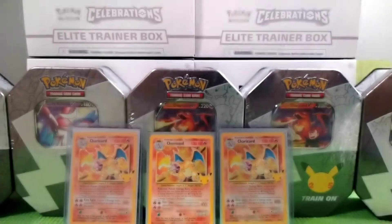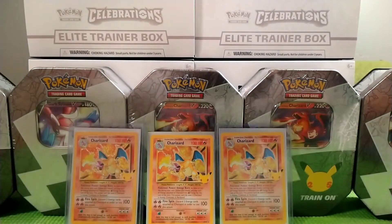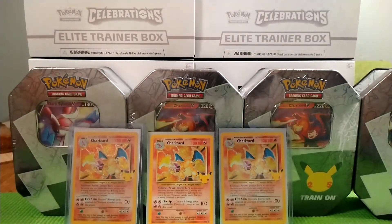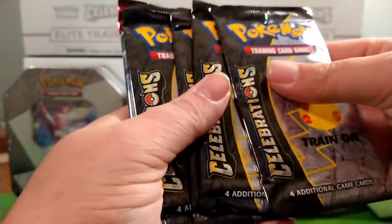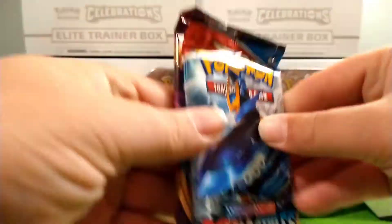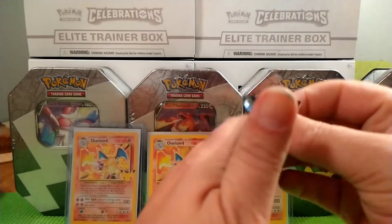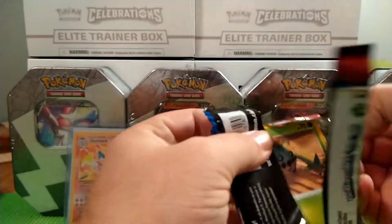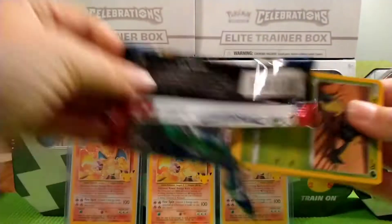I'm going to have all kinds of doubles — I'm sure y'all don't want to see those, but I've got all kinds of doubles. Let's go ahead and get started and see if we can get anything. I've already opened two of these tins, I haven't opened the packs yet though, I just took the stuff off of them. It comes with four Celebrations packs and then a Battle Styles and a Vivid Voltage. Let's see if we can get anything — I'd love to get a good card out of here.